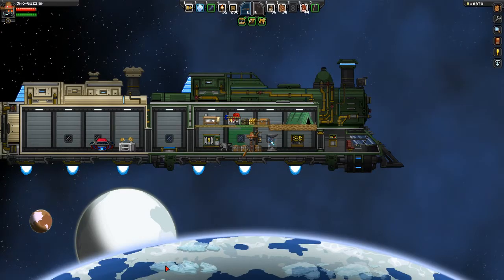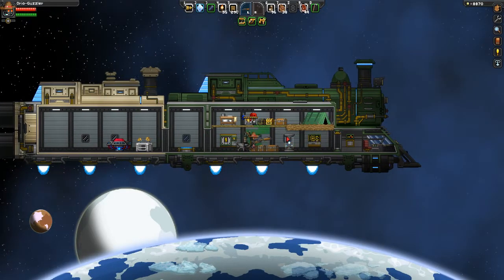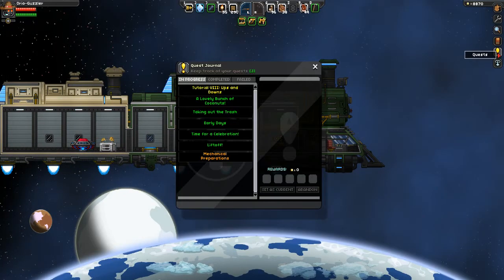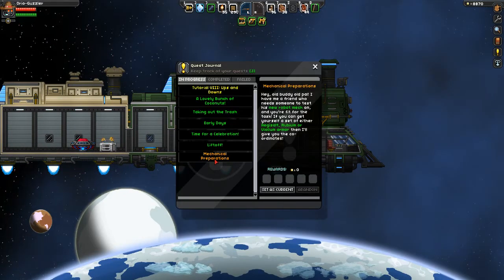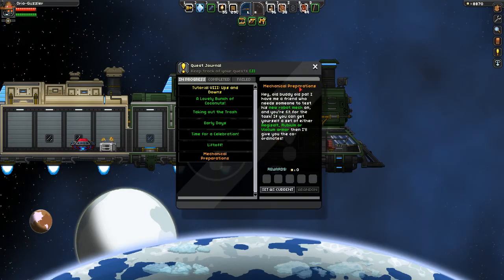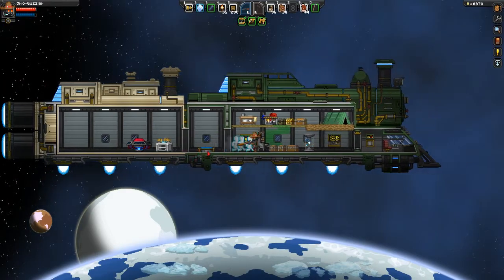Hey everybody, this is Way2Fail back with more Starbound, where after a little bit of dumping my inventory into some new chests — because that is my strategy — we do actually have a quest that is complete. I do have a full set of armor, and I'll get coordinates to fight a Robomech of some kind, but we're not doing that yet.